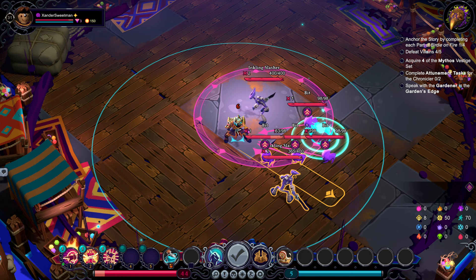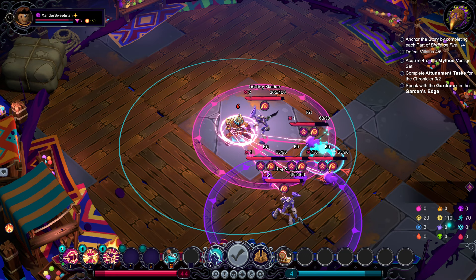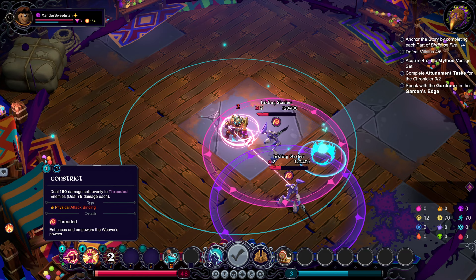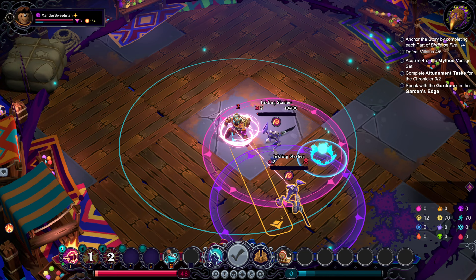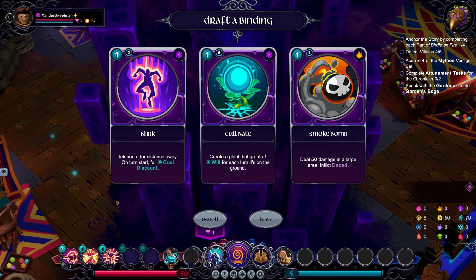Seeing as everything is kind of staying together, let's hit U3. Let's come up a bit, hit U3. We can get a decent stitch on all of them. Constrict. Cleared it in one turn. The crit chance is going to be interesting.